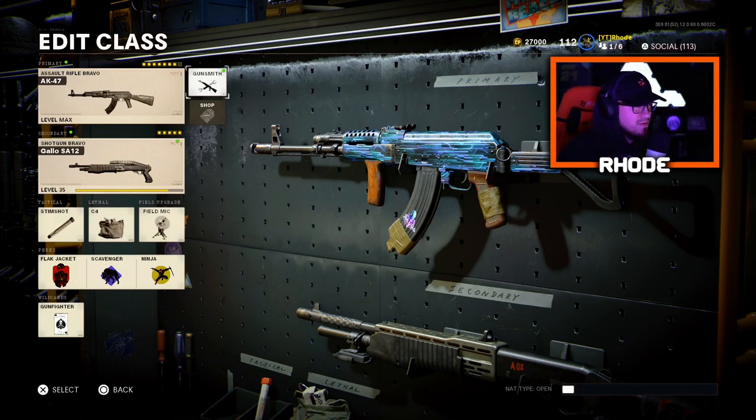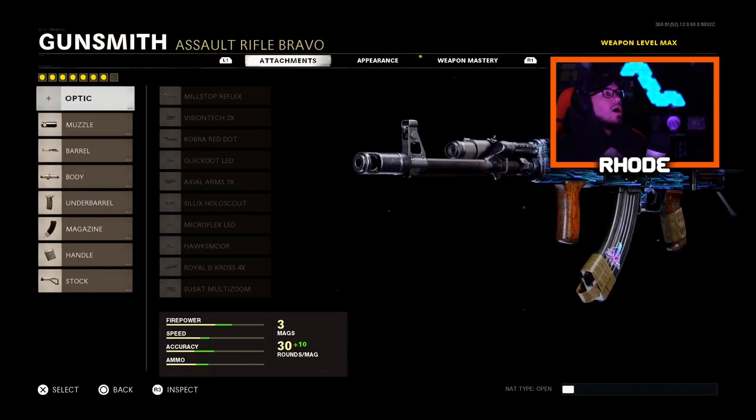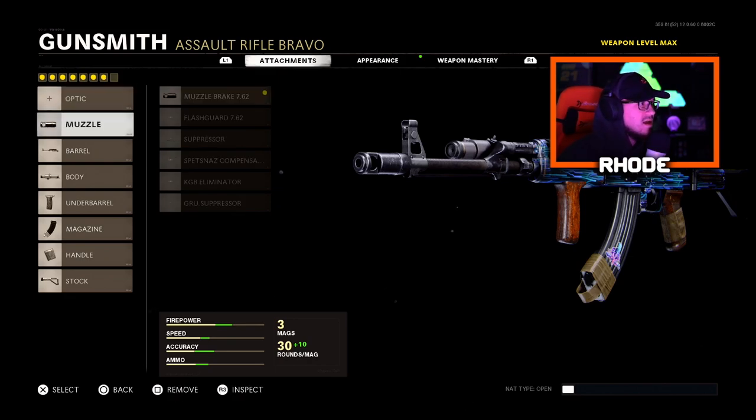We end up dropping a nuke in this gameplay, but let's jump right into these attachments and see what we're rocking with, baby. We're running seven attachments, not eight. I don't like an optic on my AK. So we're running the muzzle — the vertical recoil control.